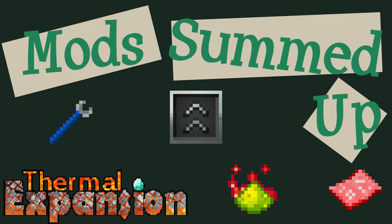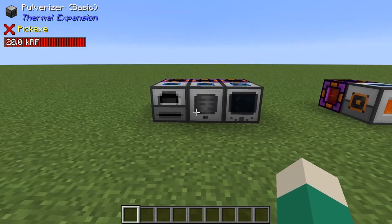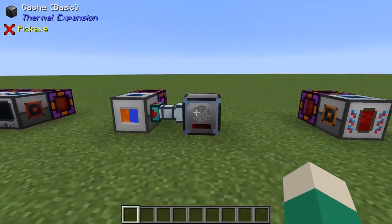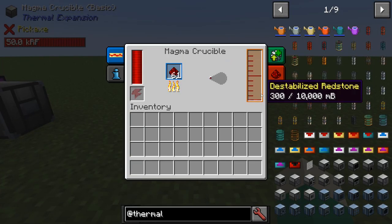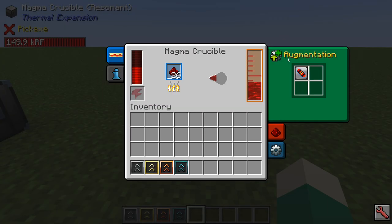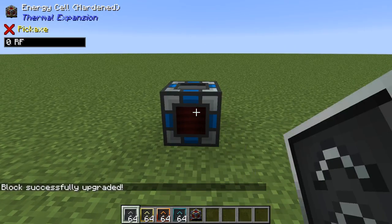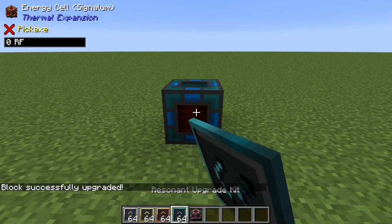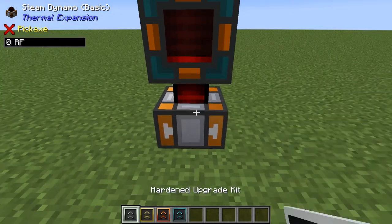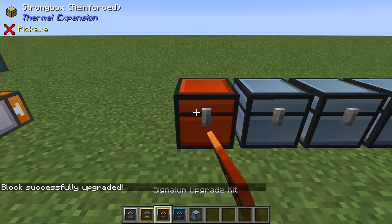But what does the Thermal Series add? Machines that do everything from standard machine tasks, to cobblestone generation, to melting solids like redstone. These machines can be upgraded to more efficient tiers that can hold additional upgrades. In fact, almost every one of the items in Thermal Expansion and Dynamics can be upgraded, such as the energy cells, all of the power generating dynamos, and the explosion resistant strong boxes.